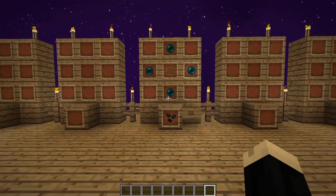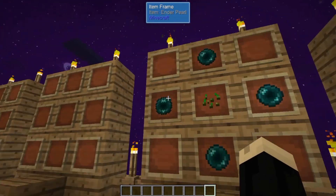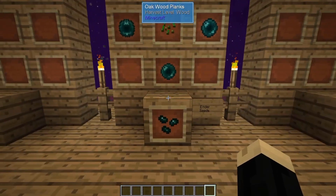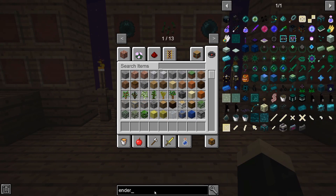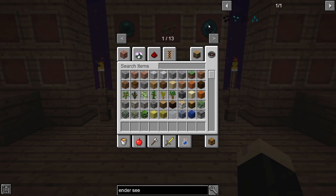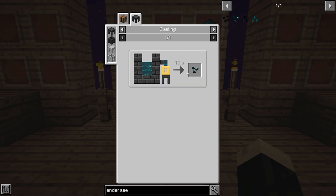To make an ender seed is relatively easy. All you need is one regular seed and four ender pearls. Now that's one way to make it. There is a second way that you can find in the JEI — if you go into your smeltery, you can melt ender pearls and pour it into a nugget cast. So if you have plenty of gold and a smeltery but you're not getting many ender pearls, you can melt down an ender pearl. It doesn't require as many ender pearls that way.